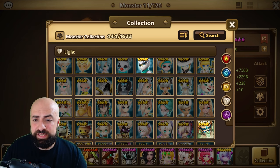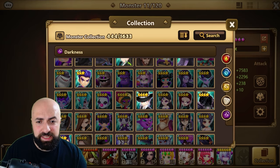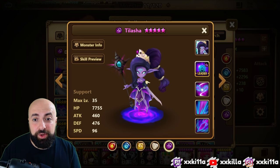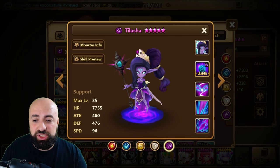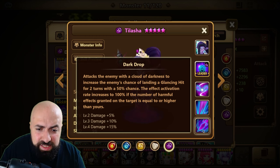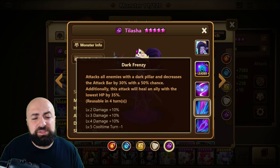Now let's look at Dark Undine — she was recently buffed. If you have a Leo and you don't have her, you want her. Skill 1 attacks the enemy with a cloud of darkness to increase the enemy's chance of landing a glancing hit for 2 turns with a 50% chance. The activation rate increases to 100% if the number of harmful effects on the target is equal to or higher than yours.